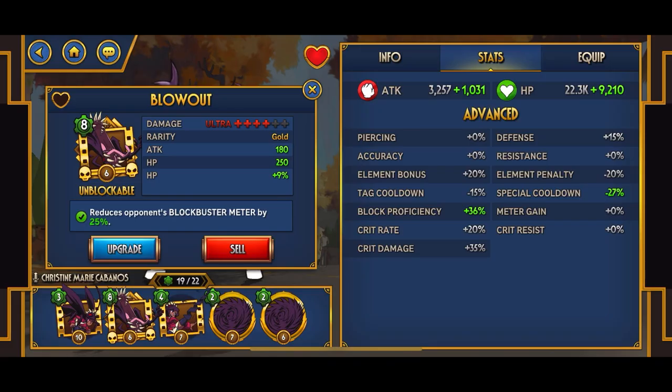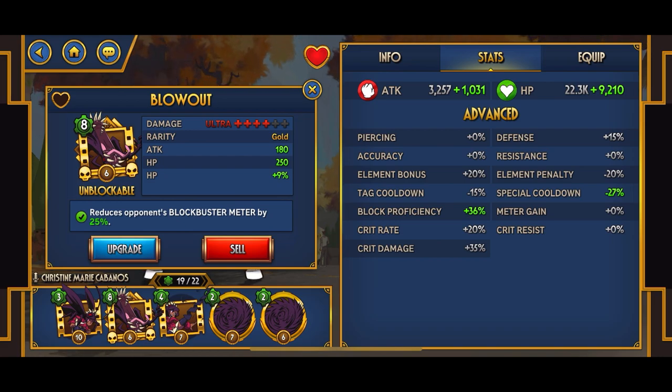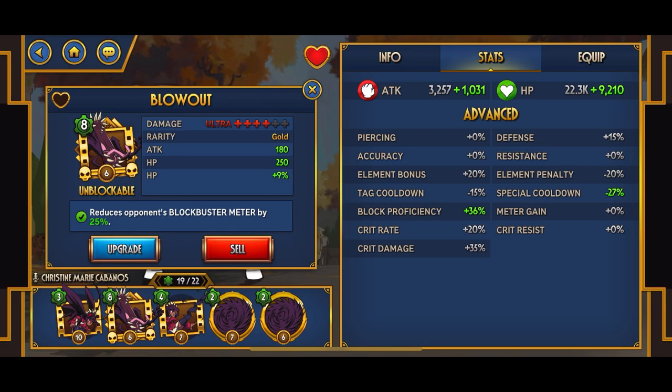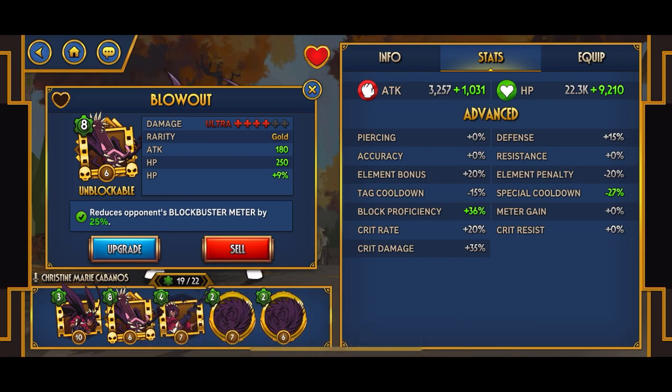If you look at the top right, you can see my attack, which is base kit — not adding any blockbusters. The damage is 3,257, but when I apply the blockbusters that goes up to around 4,000. Same thing with HP: it's 22,000, which is a pretty good amount for defense, and you can see the plus 9,000 added on. That's near enough to like a really low-level diamond, so you can probably turn her into a diamond card without even having to evolve her.